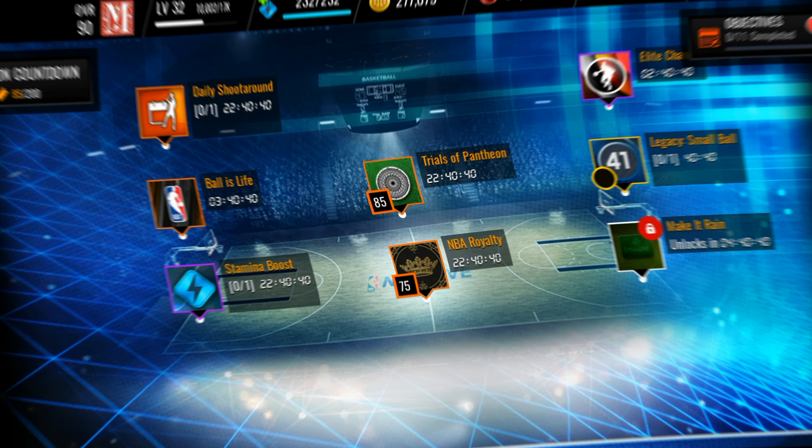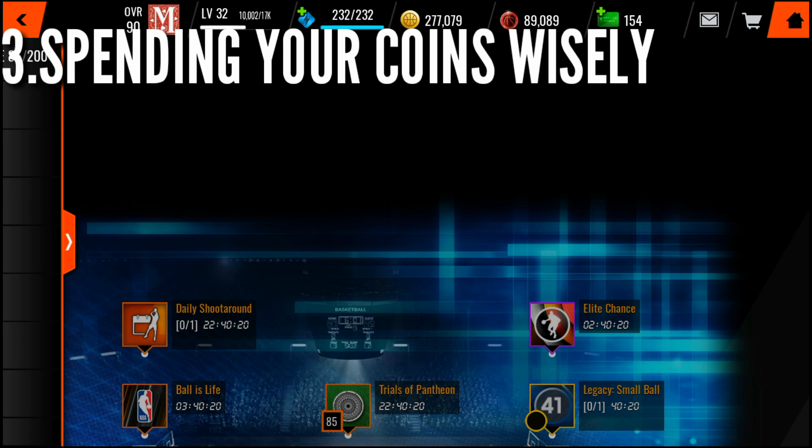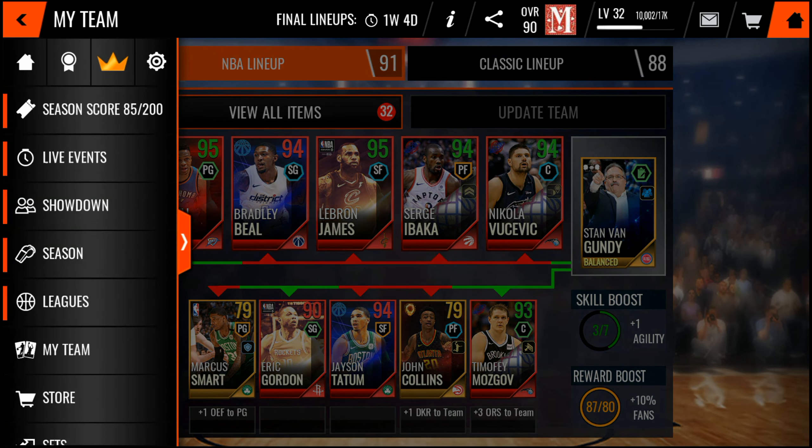Third tip is spend your coins wisely. If you have like a 105 overall — someone asked me on IG about this — if you pulled a 105 overall selling for like 8 mil, just sell it and upgrade your lineup, because that 105 overall will be gone next season. So spend your coins right now, but spend them wisely.